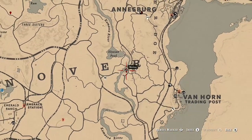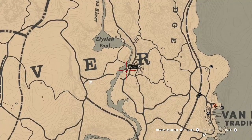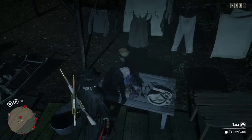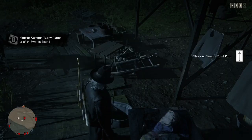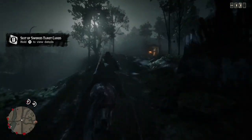I'm going to go ahead and mark this location right here — it's basically going to be the waypoint where you're supposed to go to get the tarot card again. Go to this location and it'll say 'Take Tarot Card' — it will not say 'Examine.' You want to take the tarot card; it's going to say 'Three of Swords Tarot Card.'